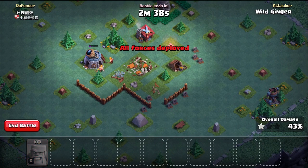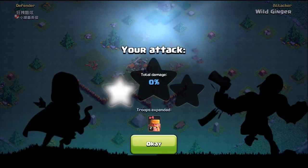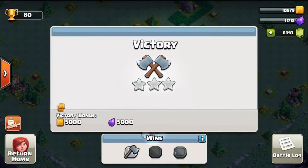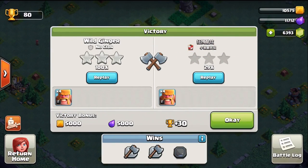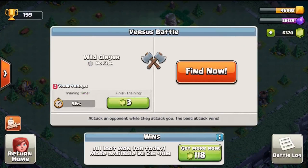The only thing you need your resources for is upgrading your troops and your base, because it doesn't cost you anything to build troops or start a battle. Resources gained from battling come from a win bonus and then a 3x win bonus, which you get once per day. So you get two win bonuses plus a 3x win bonus on your third win. Once you've won those three matches, you cannot gain any more battle rewards unless you gem it to start another round, but you can still gain trophies.